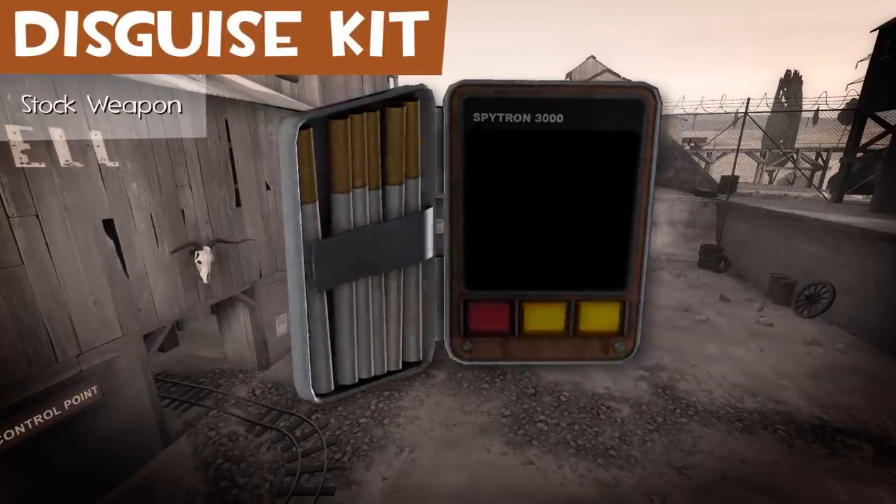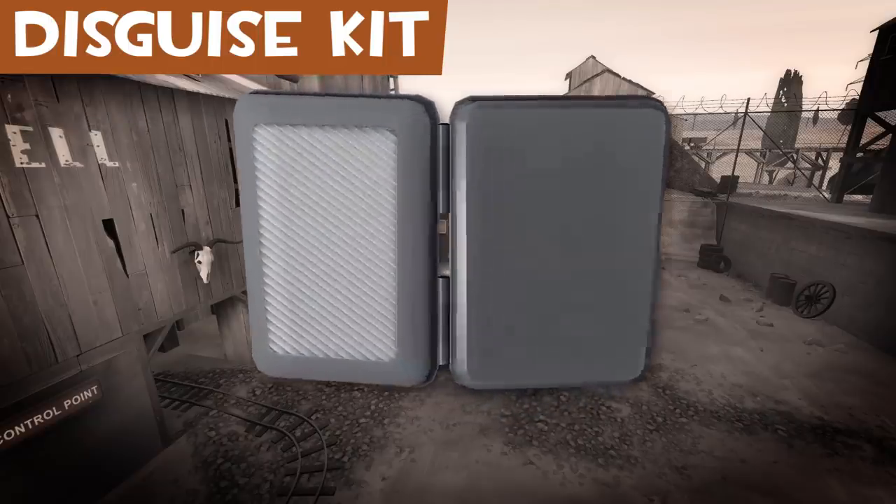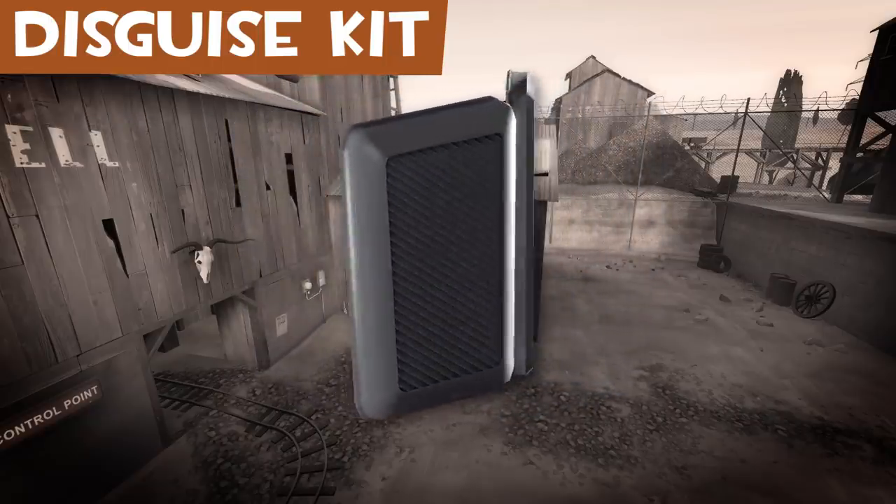The Disguise Kit is a cigarette case with a hidden Spytech PDA. Cigarette cases are a way of keeping cigarettes out of the elements.